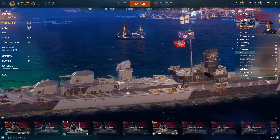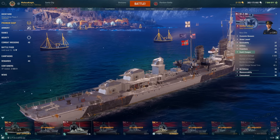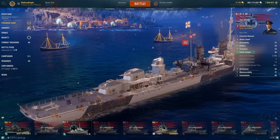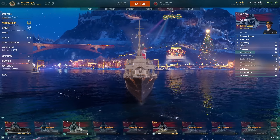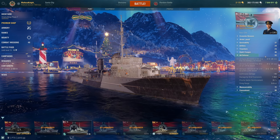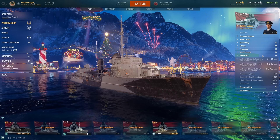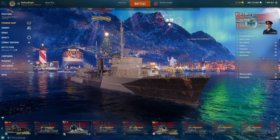For depth charges, they're ship-based — you launch 12. If a submarine is right under you, you'll be launching a lot. They do 2.2k damage each. AA defense is really not good — it's a German destroyer. The Elbing line has some AA, but even that's not impressive. This one doesn't have the FAA either.